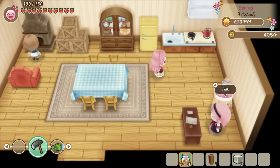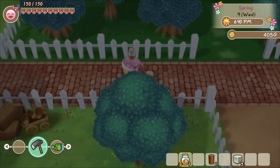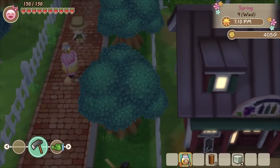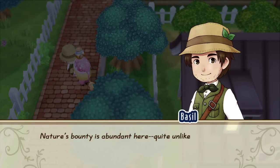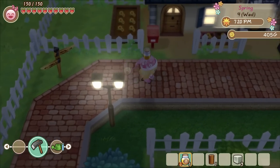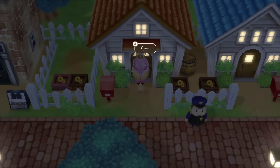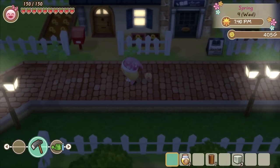After building up a relationship with a character, you have the potential to date them and eventually marry them. You'll end up seeing Basil and Jeff talking about using flowers to express romantic feelings. Once you have your flower, go up to the person you're pursuing and see what they say. If they don't end up liking you, don't worry — you still have the opportunity to build up that relationship, so don't give up.